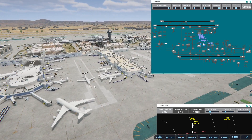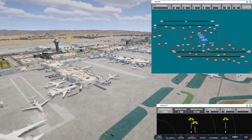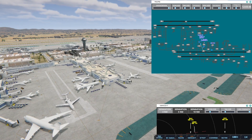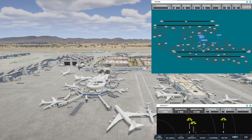Alright, so we're kind of watching this. Hopefully everything will go. Because as long as they don't push back, we'll be okay. Transworld 880 Heavy with information BRUFO, requesting push and start. We've got a lot going on. The United will be able to start moving.